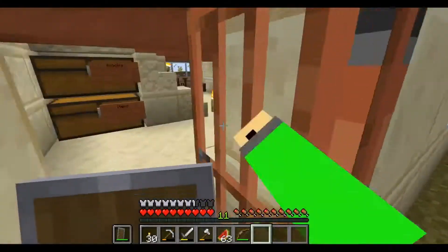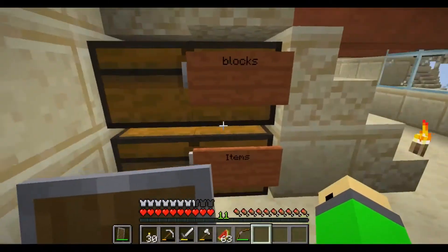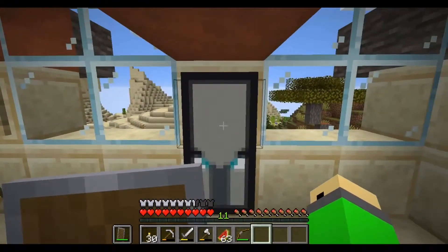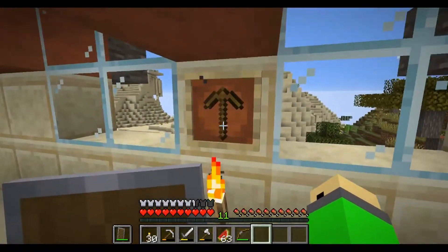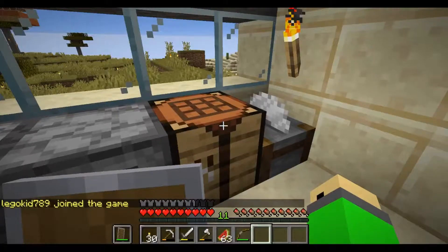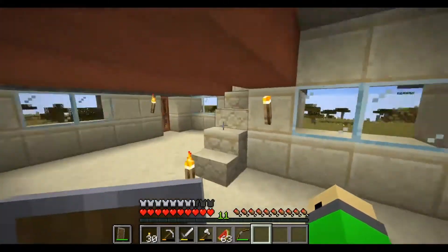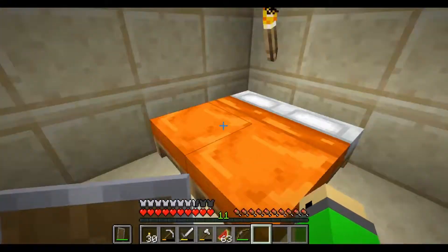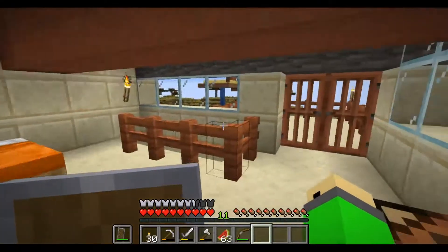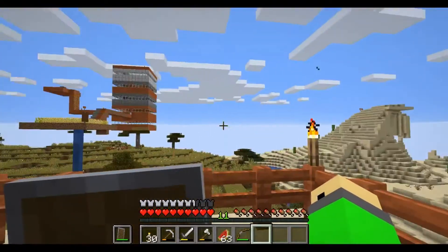Alright guys, so the interior is finished. On the first floor we have some storage underneath the stairs — all my blocks and random items — then we have my omen banner from when I killed a pillager, my first wooden pickaxe which I felt like keeping, and then the cooking area: two furnaces, a crafting table, and some stone. Up here we have my two beds, all my important items, another crafting table, and out here we just have a balcony because it looks nice.